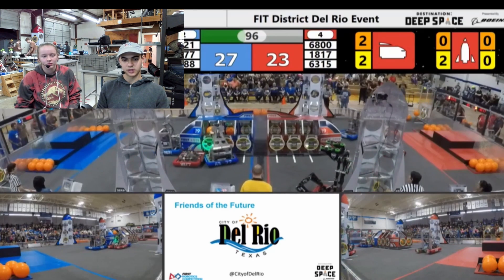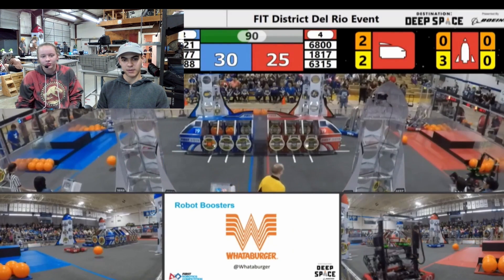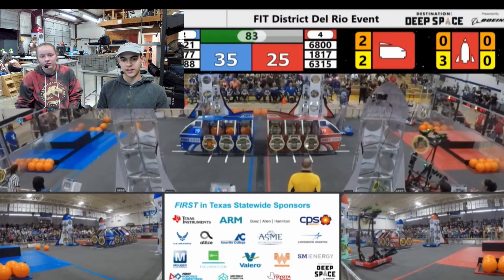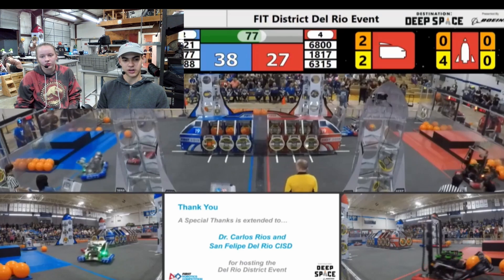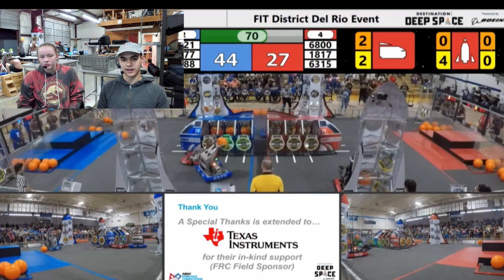We are in the bottom left down here. We are blue 6377, you can see on our bumpers. And we're currently picking up those orange balls. We also have the green light on the side of our robot, and that was to help us target. Certain spots in the field have little pieces of reflective tape that are really hard to see on video, but our camera on our robot can pick those up and help the driver navigate the line.